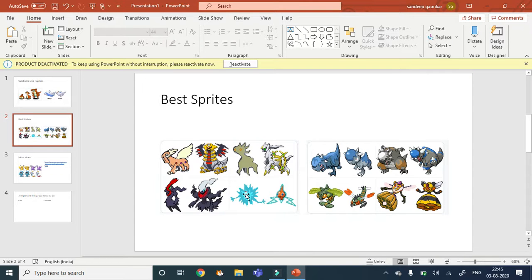Then comes the Cranidos and Rampardos beta sprites, and these are honestly the best beta sprites I could have imagined. These beta sprites are actually better than the original sprites. Darkrai's beta sprite was better than the original too. Both of these I'd rate five out of five — I don't even need much explanation for these.